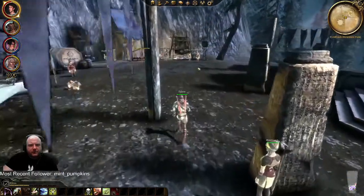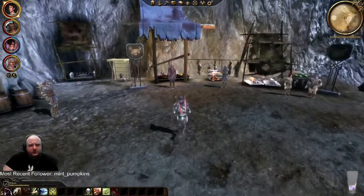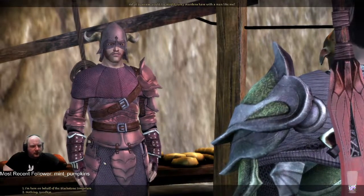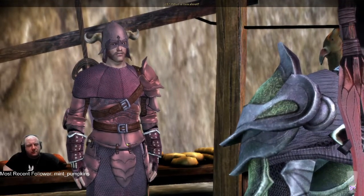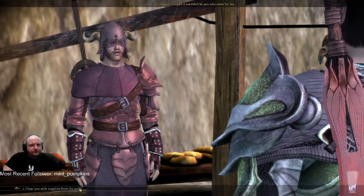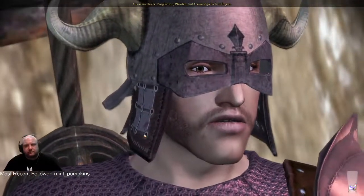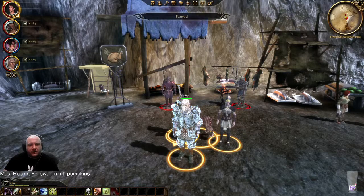I need to talk to Thomas — this is one of my quests. 'What business would the mighty Grey Wardens have with a man like me?' On behalf of the Blackstone Irregulars — 'I hear you stole supplies. I worried this might happen. I hoped it wouldn't be you who came for me. I have no choice. Forgive me, Warden, but I cannot go back with you.'